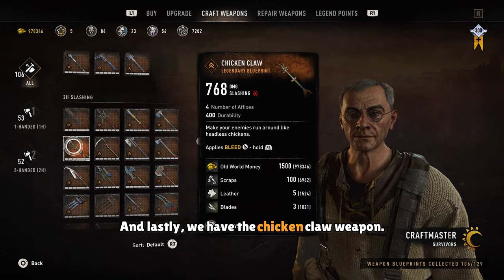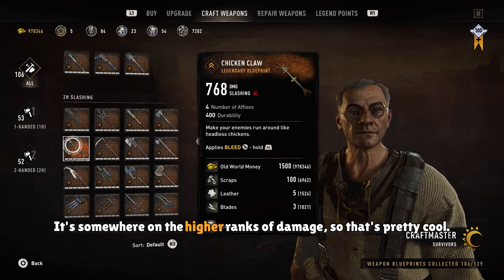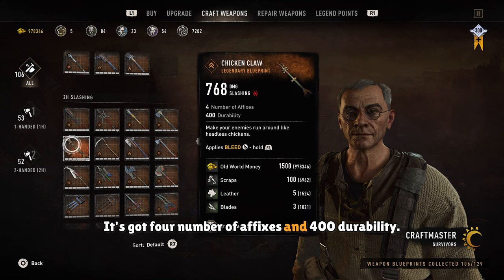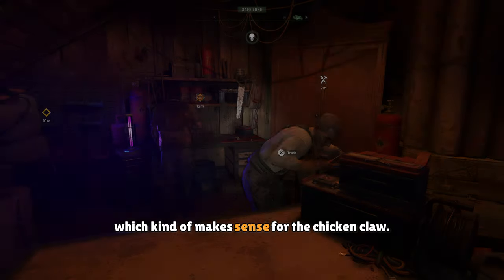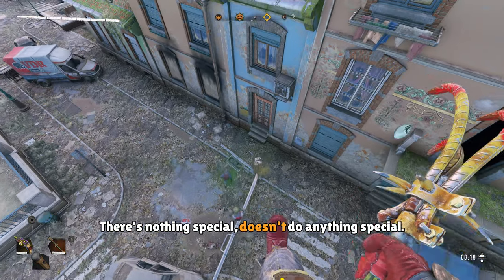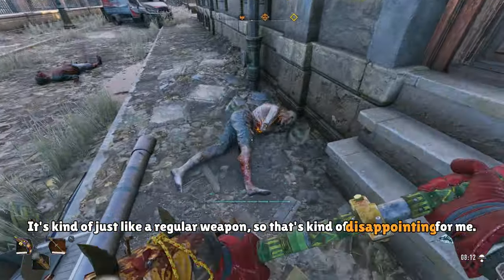Lastly, we have the Chicken Claw weapon. It does deal quite a bit of damage — it's somewhere on the higher ranks of damage, which is pretty cool. It has four affixes and 400 durability. It also has a built-in bleeding effect mod, which kind of makes sense for the chicken claw. But there's not really much else to say about it — it doesn't do anything special; it's kind of just like a regular weapon, which is kind of disappointing.